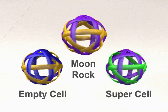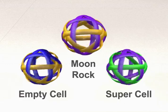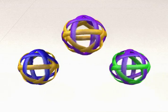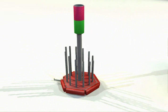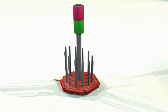Lunacy uses three types of game pieces known as moon rocks, empty cells, and supercells. A trailer is attached to each robot. The trailers are the targets for the opposing alliance. The objective of the game is to get as many moon rocks and supercells into the opposing trailers as possible.